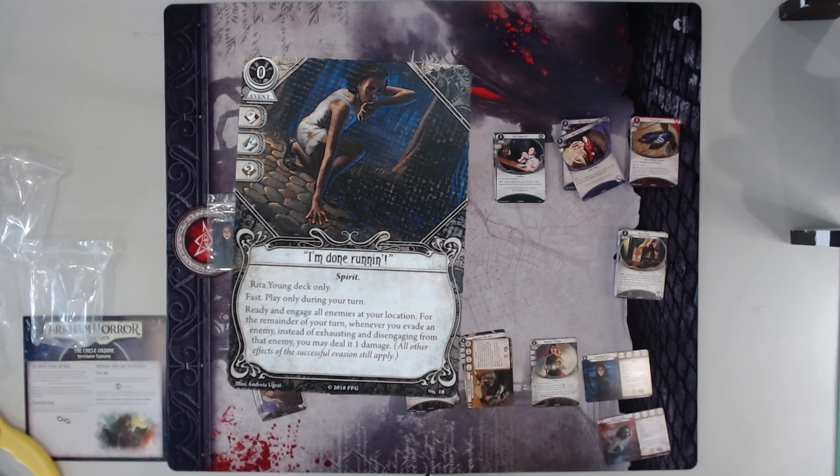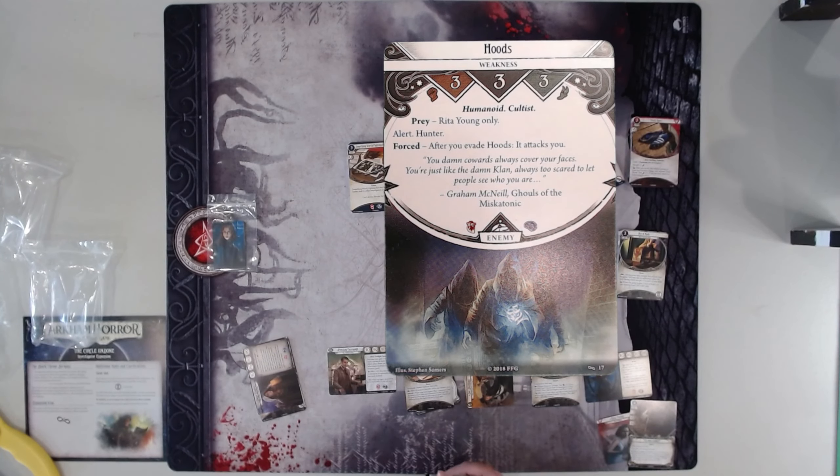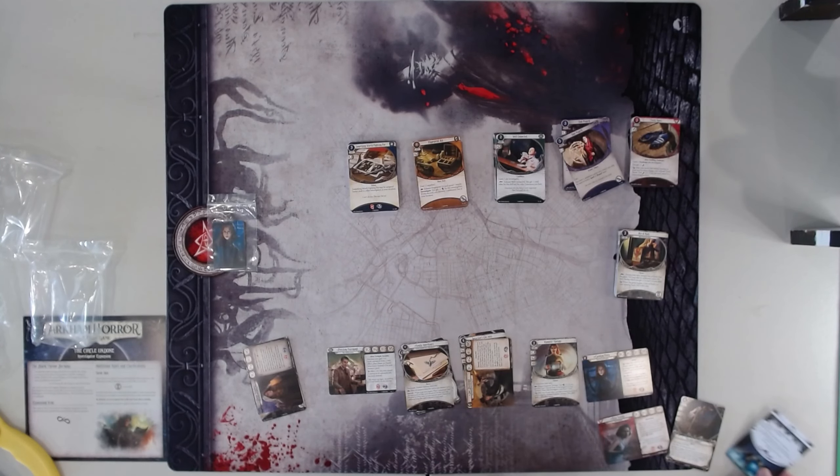Also, Hoods is probably one of the scariest signature weaknesses in the entire game. It's a really beefy enemy that isn't super easy to deal with, and after you evade it, it attacks you. For me, the scariest part is that Hoods deals horror. So if you draw it during your turn, you won't be able to kill it, basically, so you'll take a horror at least in the enemy phase. But if you try to do things it'll deal you more horror, and Rita only has 5 sanity. So that is pretty, pretty tough.